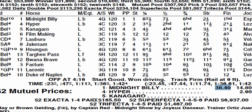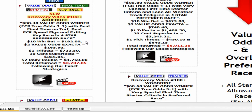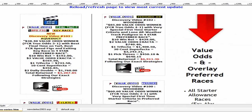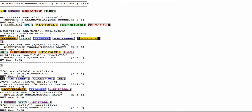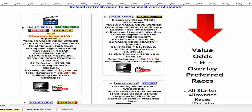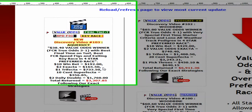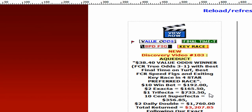The win mutual was $38.40. We caught all of our other bets. Your $10 win bet returns $192. The exacta with our strategy hit at $165.50. The trifecta strategy hit at $733.50. The 10-cent superfecta brought a little extra at $356.85. And the daily double — remember we wheel doubles as well as exactas — this is possibly the biggest: $1,760. That might be in the top three or four doubles for the whole year.